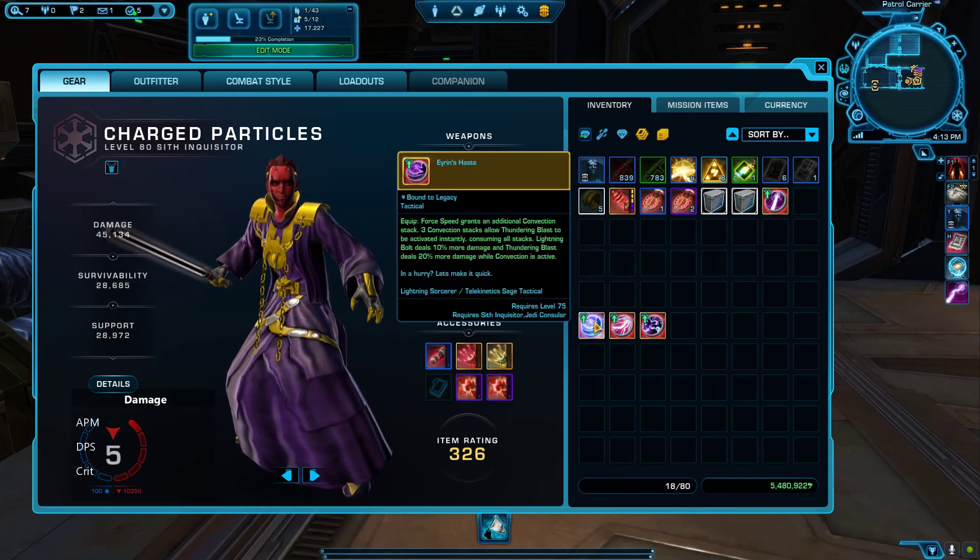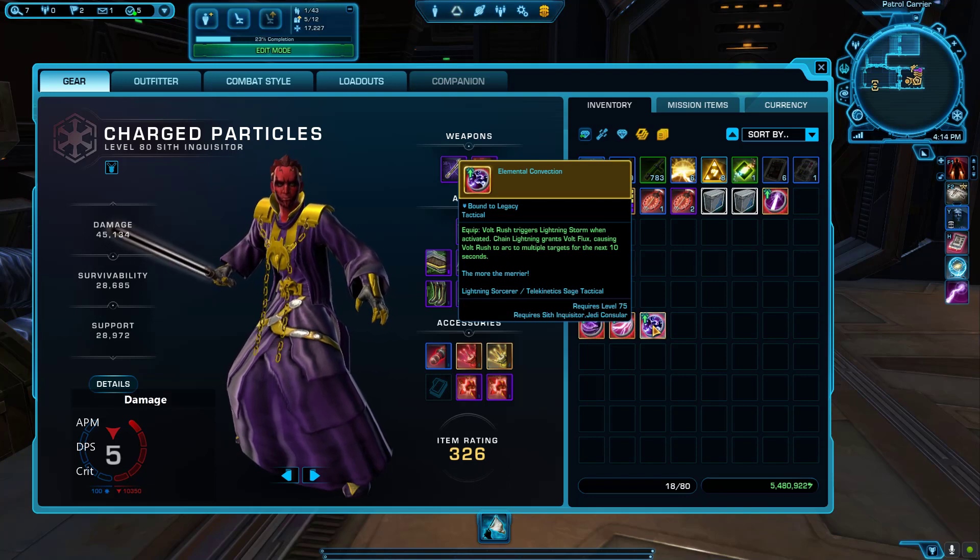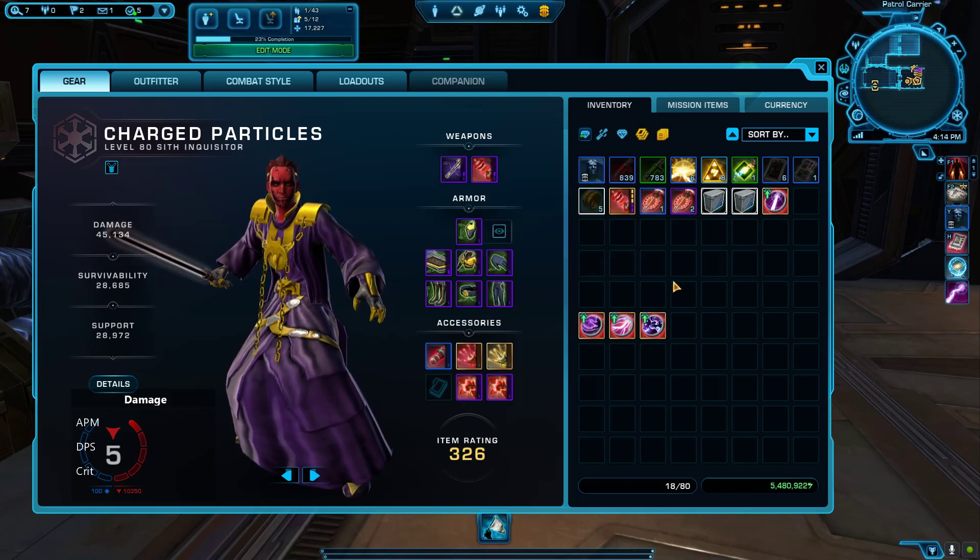What's up guys, Ragequitting here. In today's video we are going to see between Aaron's Haze, Stormwatch, and Elemental Convection which one is the best to use on Lightning Sorcerer.